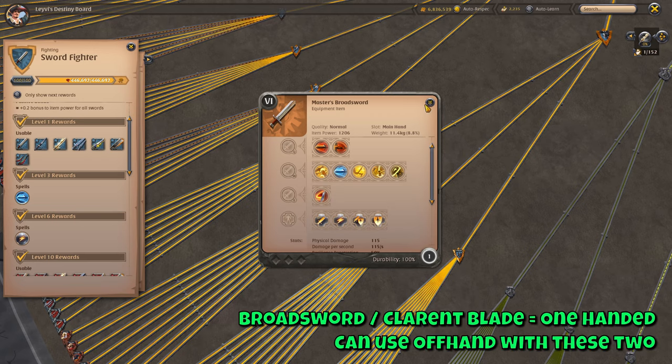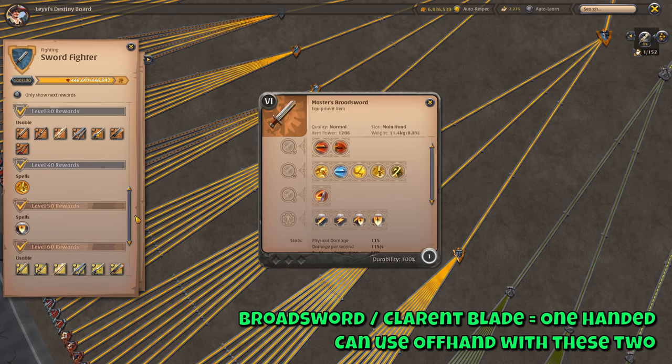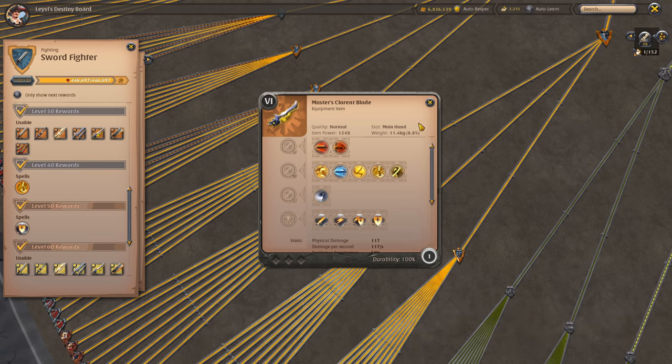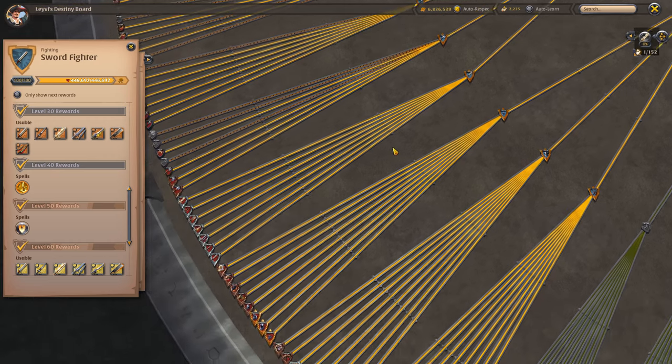One final thing before we get to the differences amongst the seven swords: two of the seven swords are one handed and five of them are two handed, meaning you can take off hands with the ones that are one handed. These two are the Broadsword and Clarent Blade. Now let's go over all the different special abilities — the E skills — and the playstyles of the seven different swords.